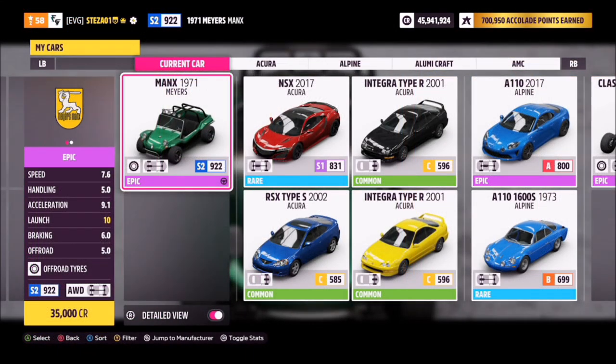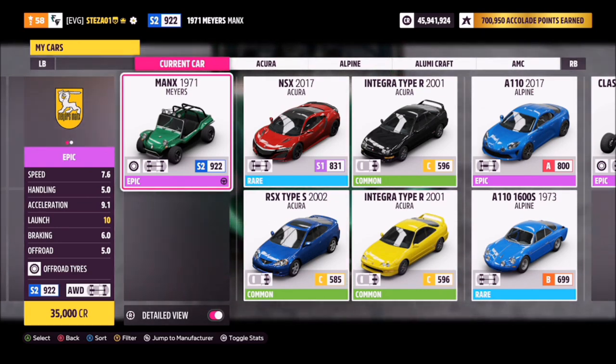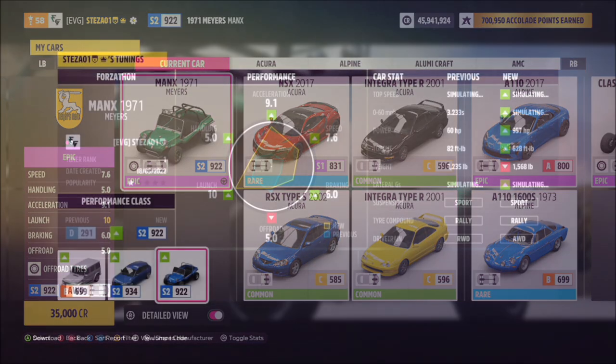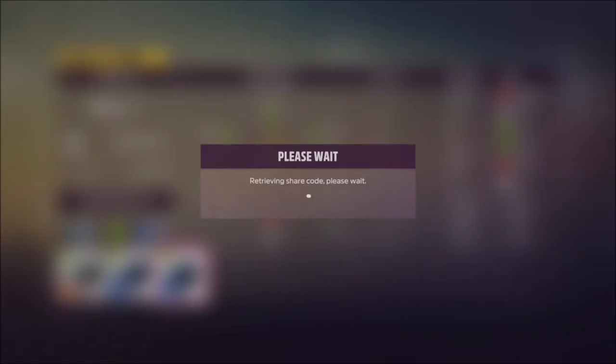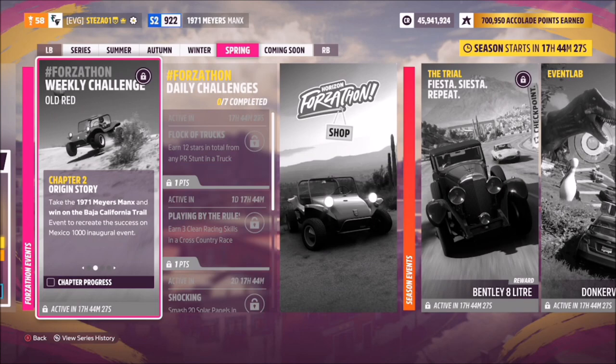This is the car in question. You can't unfortunately purchase it from the auto show — you may be able to get one from the auction house, but I believe it is available in this week's Forzathon shop if you have enough points. I have created a tune called Forzathon; the share code is 127931055, and you will need a tune for some of these challenges.